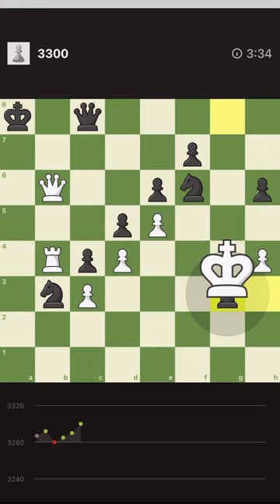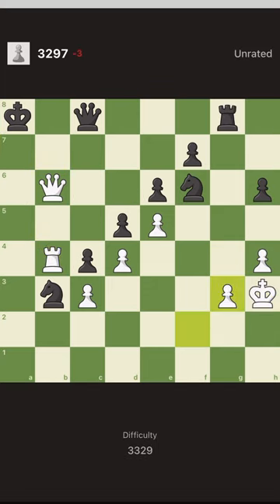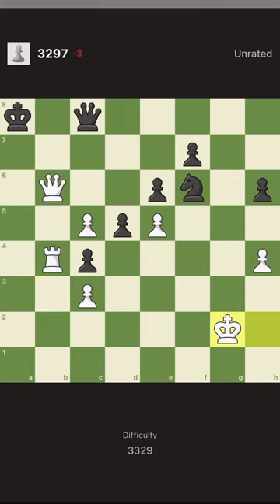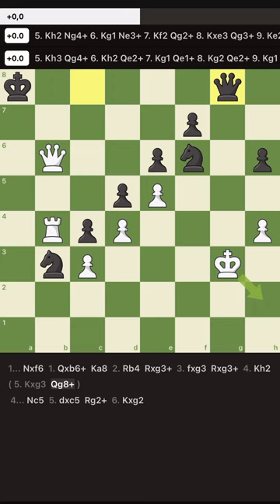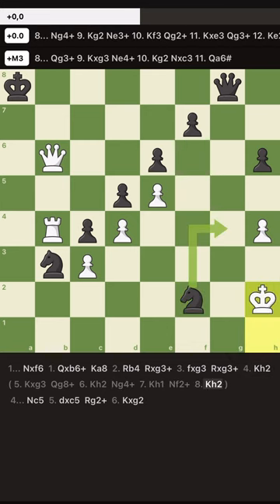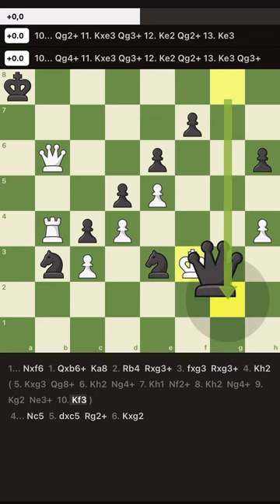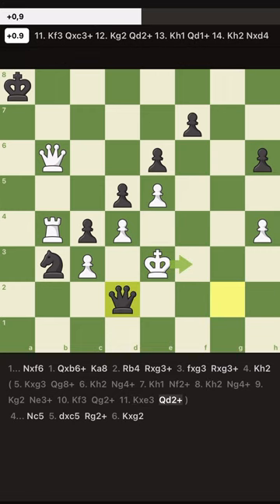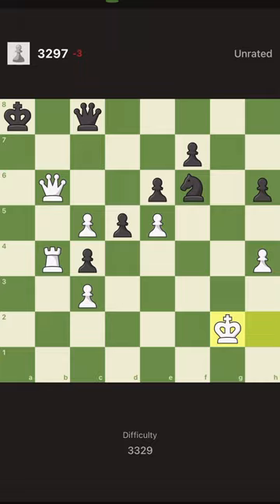I captured this. No — I shouldn't have captured it. We are again under 3300. I saw it for a moment that I shouldn't capture it, but I played so fast. When I capture here, the queen comes to play and I go down. It gives me check, then I go down, but that doesn't work because of the second check — it's a perpetual check. I should have spent a few seconds. My king is in an area that is locked and I cannot do much. Guys, it was cool — see you next time, bye.